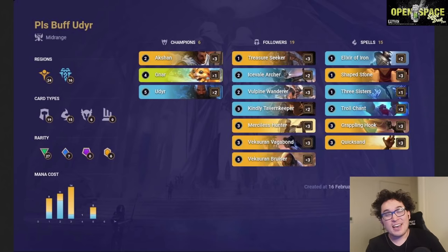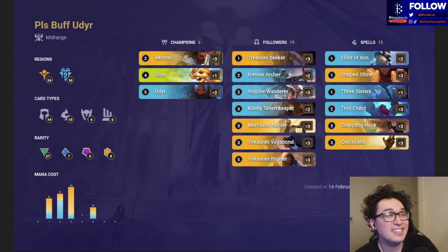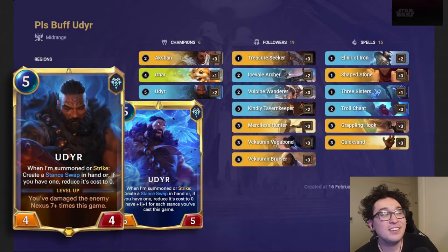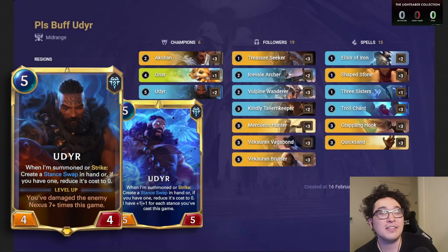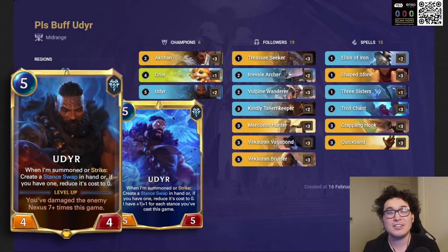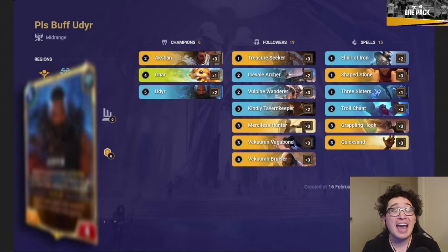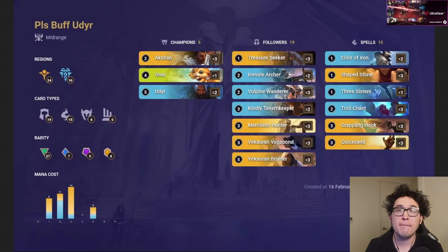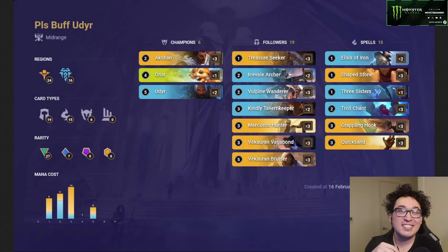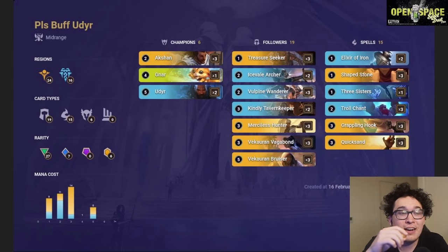Last but not least — okay maybe least — is this Udyr deck. I said we'd use all four champions, so here it is. Udyr is not a great champion; he feels a little bad, a little left behind the pack. But this is actually a deck that uses him quite well. I built this with Kuvira, originally her concept, and we changed a lot of cards. Udyr in Shurima actually works really well — it's easily the best way to use Udyr to the most of his capabilities.